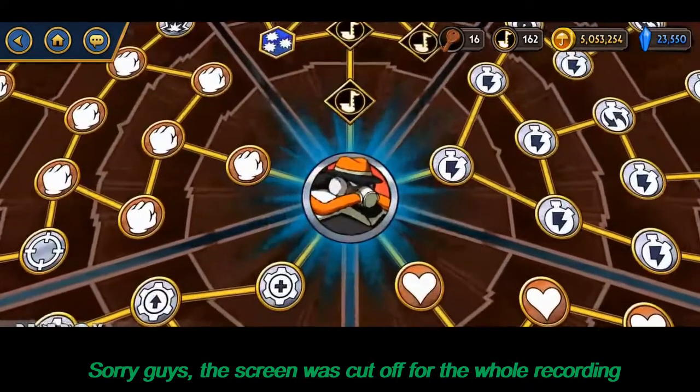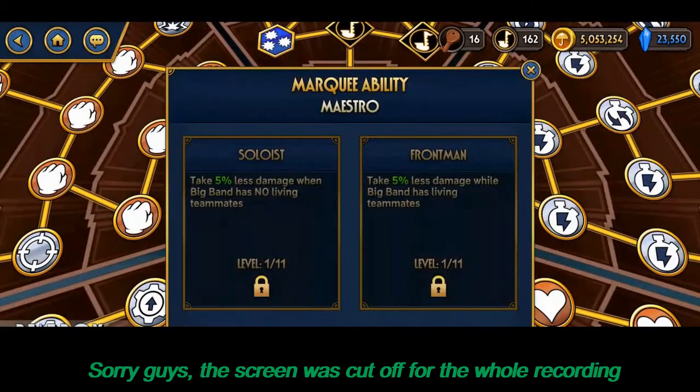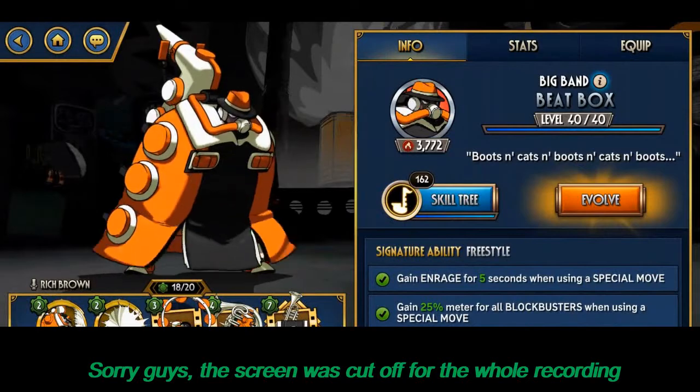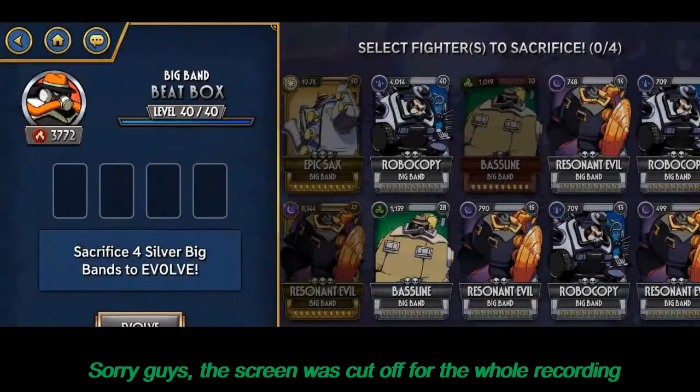In the center of the skill tree, once everything is unlocked, you can hit the center to unlock your marquee ability — you pick one or the other depending on your play style, then use gold and character points to level those up. Heading back into the character, you can evolve — this character is currently silver, so I could use other Big Bands to increase it to gold tier. And if it wasn't level 40, I could sacrifice characters to level them up faster.